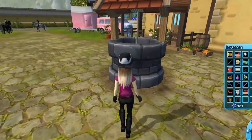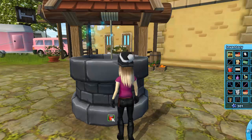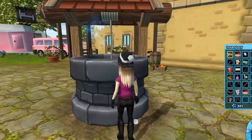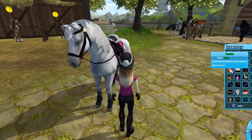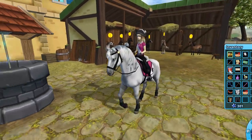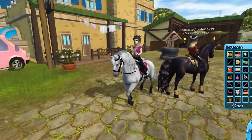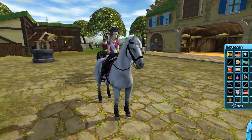Let's check out the water bucket update. You take your bucket and place it on the water trough, let it go, and you can fill it. Now if you look at my inventory, my bucket has 12 portions of water! You can feed your horse 12 times with one bucket, so you only need to refill every three days instead of every single day. That's a super cool and very helpful update.